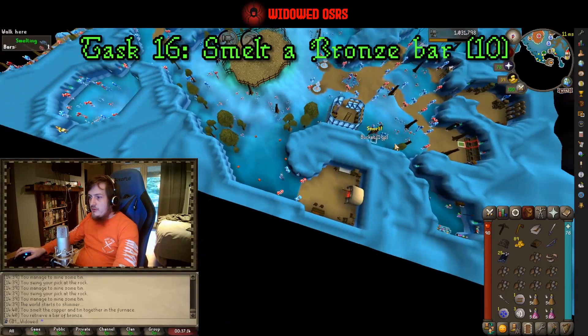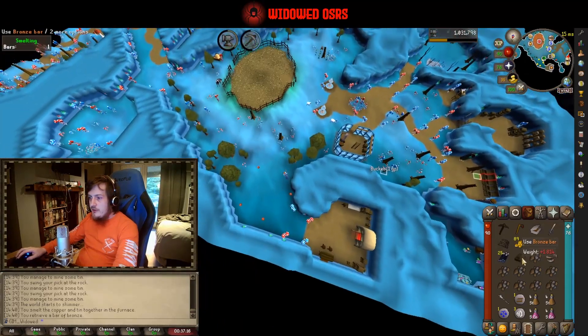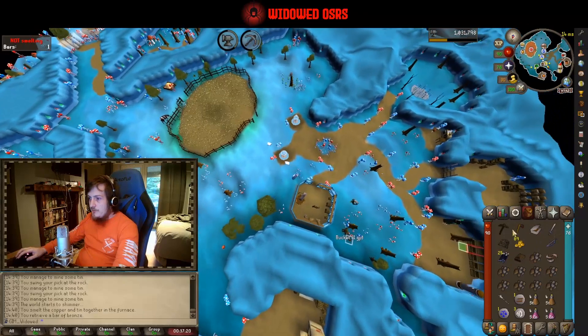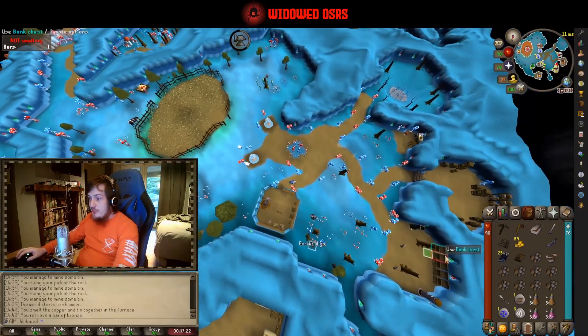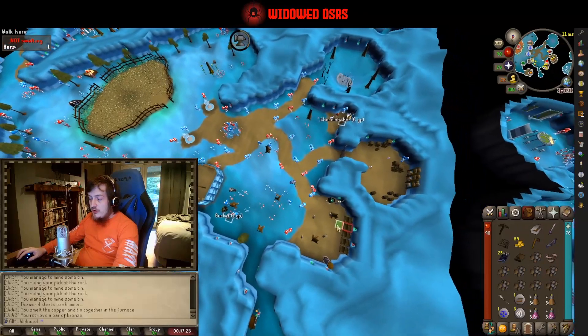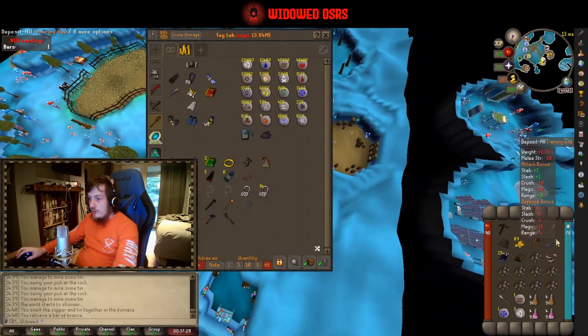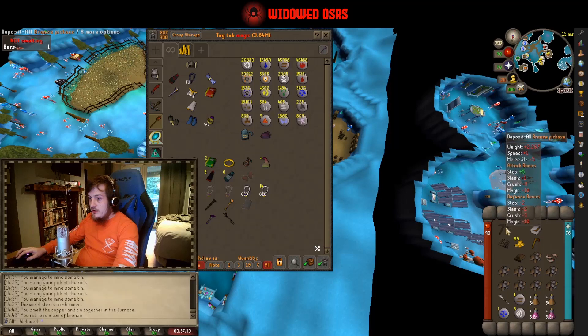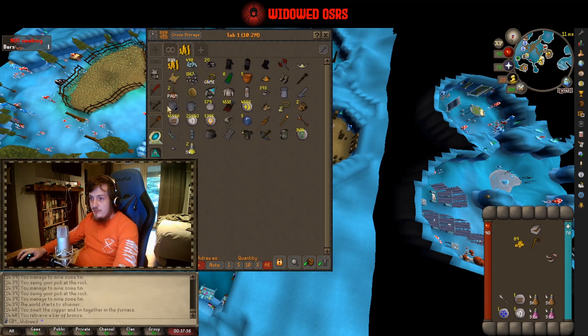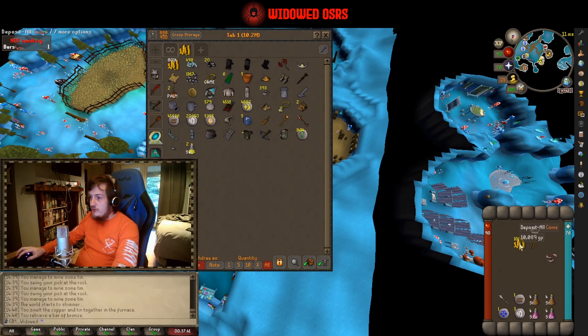Next, head to the bank and dump all the stuff you don't need for now — that's going to be the bronze bar, the tin ore, the small fishing net, and the pickaxe. You don't really need the training sword and bow at all so just throw them in too. Keep the cash on you for now, and while I'm at this bank I'm actually just going to grab 10k out, because I won't be able to claim it from the Stronghold of Security by the time I need it.